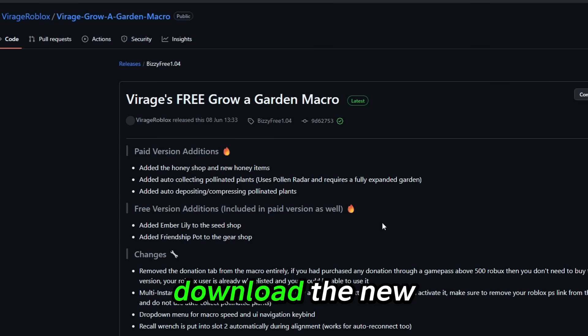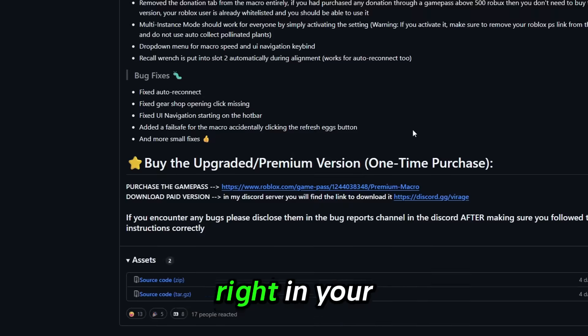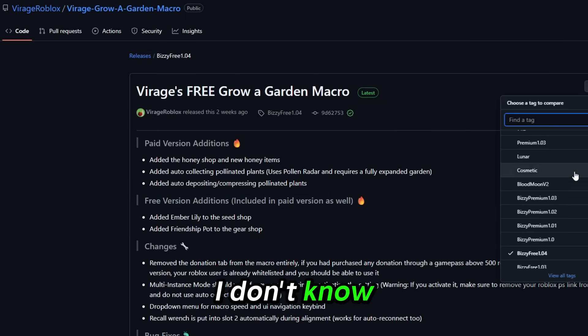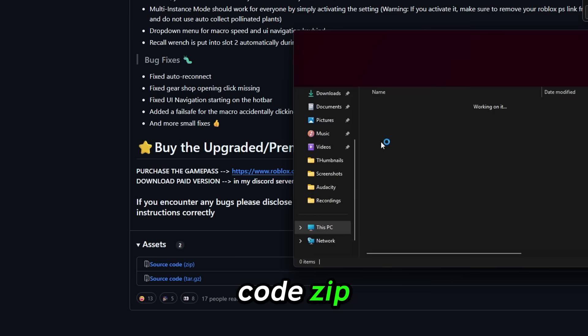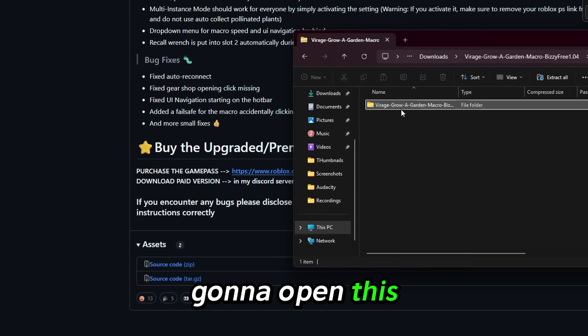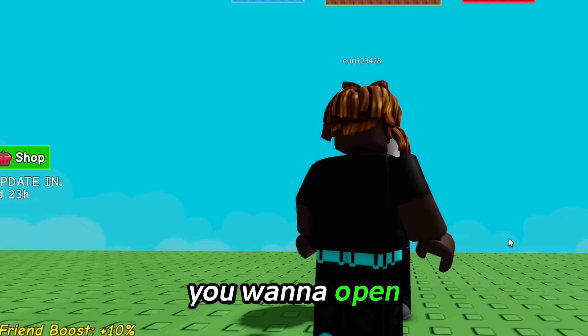Click download. I'm going to download the new up-to-date version right now just to prove to you that it's safe. I'll scroll down, click source code zip, and it's going to download. Once I open this up, you want to open up the main file.